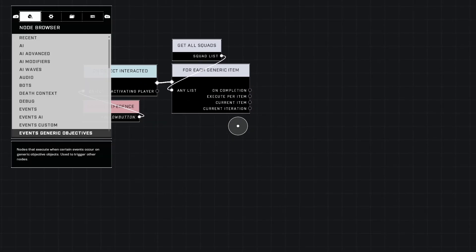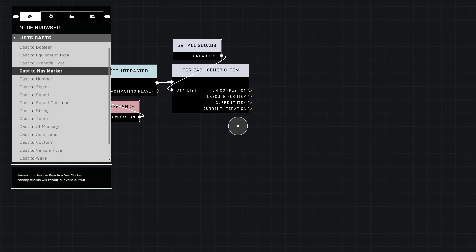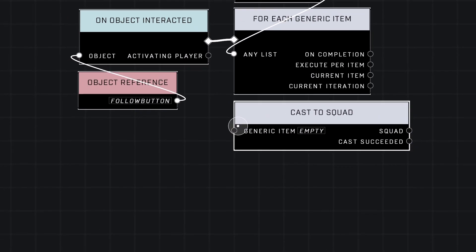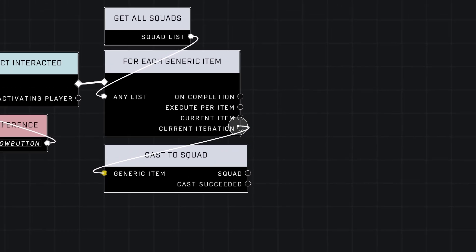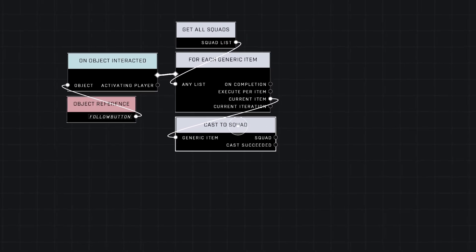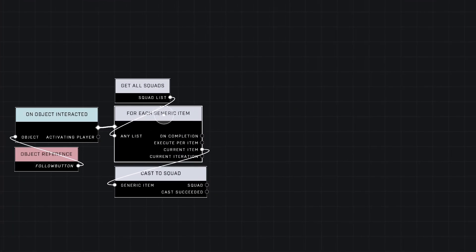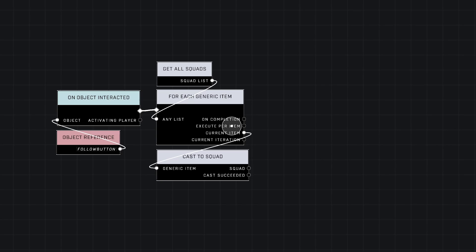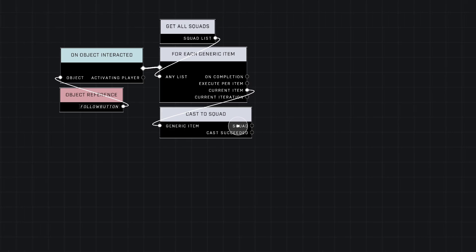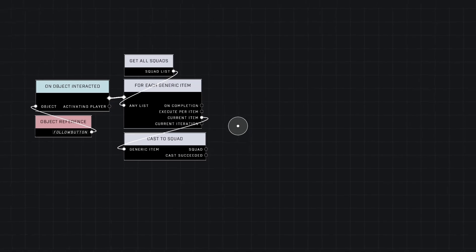So we need to convert the squads back into squads. In order to do that, we're going to use Cast to Squad, which is in the List Cast category. Think of the word cast as convert — convert to squad. So we're going to connect Current Item to Generic Item. Basically, we're now converting this junk item into a squad. It's going to read all the squads and turn them into junk items — each squad is now represented as a junk item. Now we're turning it back into a readable thing for nodes that reference squads. So now we have a single squad we can reference and compare to other things.